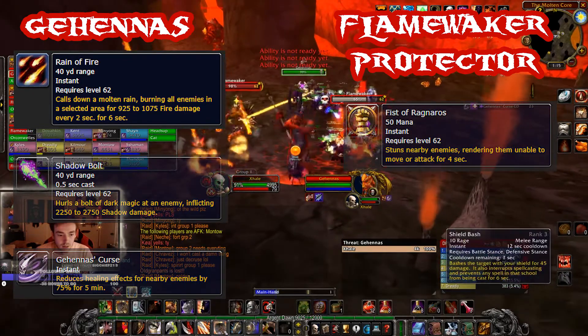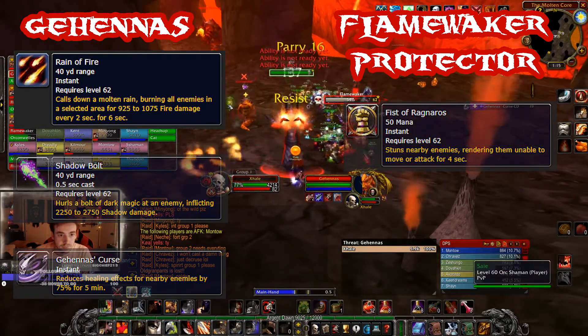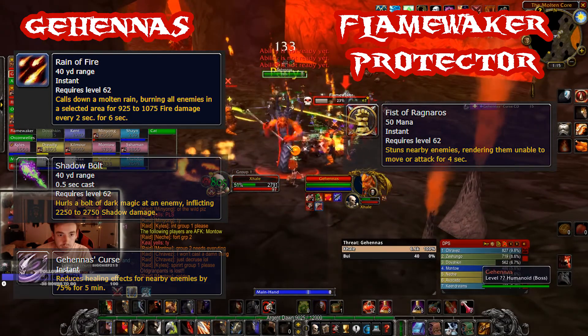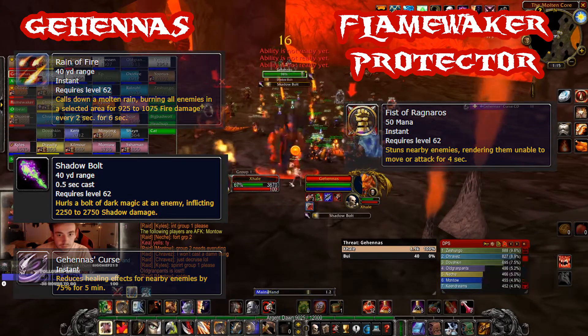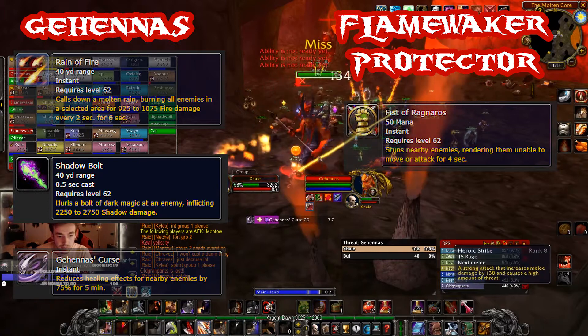Reign of Fire is just as it sounds and it can last for 6 seconds. It can be cast on anyone in the group including the tanks, so if it does spawn on the tanks or the melee DPS, the tank will have to move Gehennas out of it. Shadowbolt is also just as it sounds and it will target a random raid member, though it seems that it will target the tank on Gehennas a lot of the time.